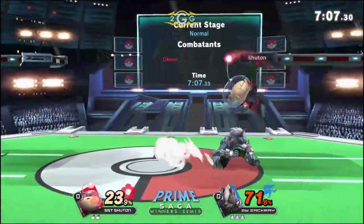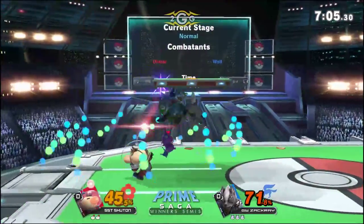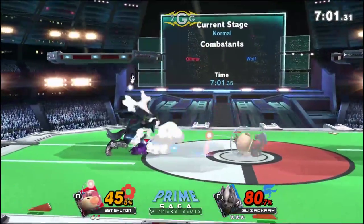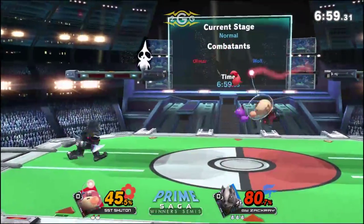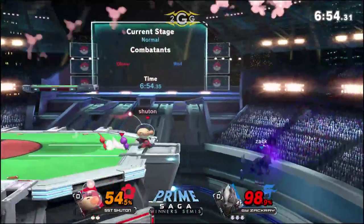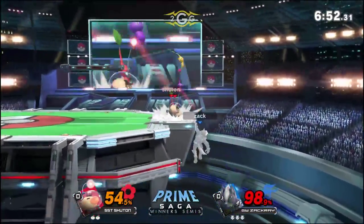Especially when you need a quick option and it can reach a platform like that — a very solid option from Zakkai. He's moving really well, getting rid of Pikmin, throwing out safety hitboxes. He uses the shine as well. If he knows he's going to throw out an up smash on his landing, he can actually throw out the shine and throw it back in his face.